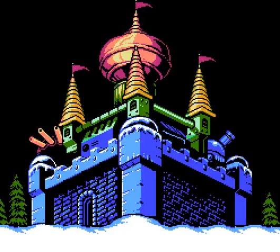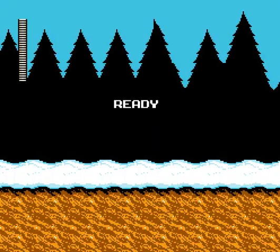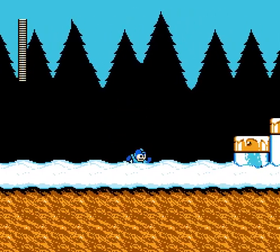Already we can see that we're in a snowy climate, and I just want to bring to attention that one tower that doesn't have a flag on it. Like, what's with that? Also, why doesn't Mega Man just go through the front door? He has to do a complicated path up a wall and everything.